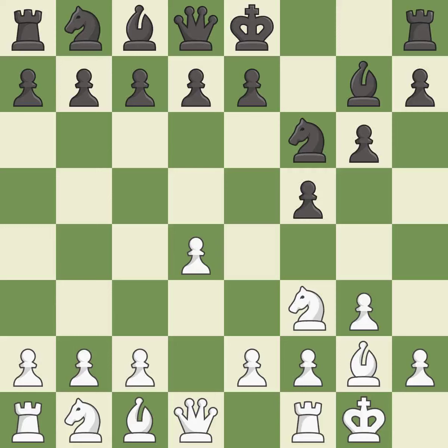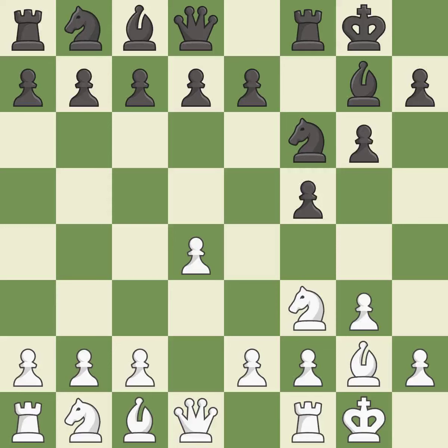Castling gets the king to a safer square, out of the center of the board, while also developing a rook. Castling king's side tends to be safer because the king is further from the center. Castling develops a rook while also moving the king to safety.